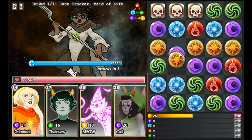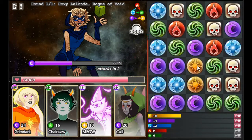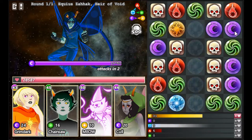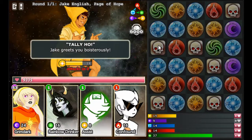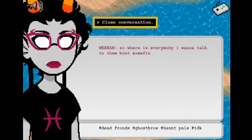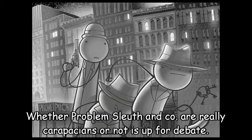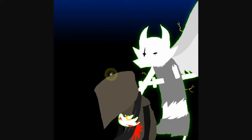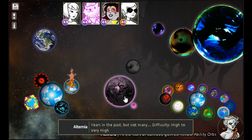All beta and alpha kids, as well as all 12 beta trolls, can be obtained by defeating them in the dream bubbles. Roxy and Equius both have a ridiculous amount of health and armor, so avoid fighting them until you have higher-level characters with the right abilities. Jake also has ridiculous armor. Finally, the beta troll custodians and sprites, Jade's grandfather, the alpha trolls, the alpha kid sprites, Caliborn, the Midnight Crew, the cast of Problem Sleuth, and the carapacian characters do not exist in this game. Your Homestuck fan game has a problem when it doesn't include the Mayor — the best character in the whole series.